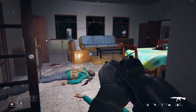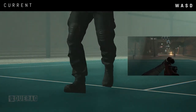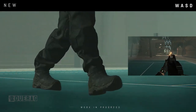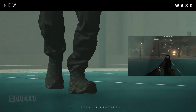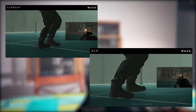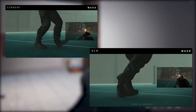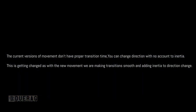The first thing it starts off with is movement, and they're doing a comparison. The first one shows the walking — you can see the legs going through each other and it's a little too snappy for my liking. This is probably what makes the game feel really janky. Then they show off the new version which looks a little better, but there is still a little bit of snapping. It certainly is an improvement because there's a lot less snapping, and the legs seem to flow a little better.